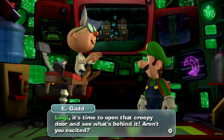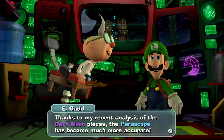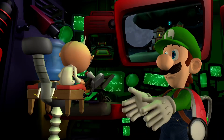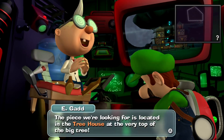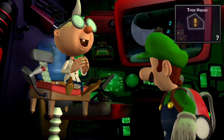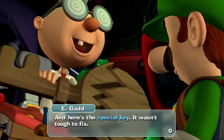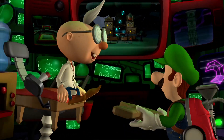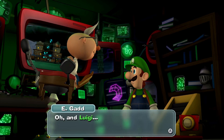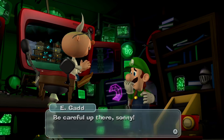Luigi, it is time to open that creepy door and find what's behind it. Aren't you excited? Thanks to my recent analysis of the Dark Moon pieces, the periscope has been much more accurate. The piece we're looking for is located in the treehouse at the very top of the big tree — we were on the right track after all. Here's the special key; it wasn't tough to fix. Use the key to open that door, get to the treehouse, and find the Dark Moon piece. Oh, and Luigi, the periscope picked up some troubling signals in the treehouse. Powerful signals. Be careful out there, sonny.